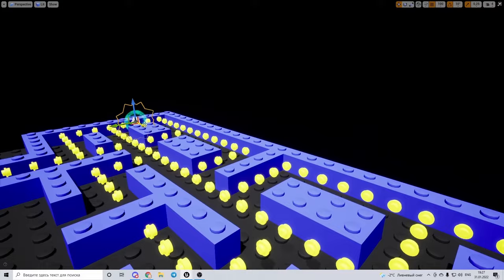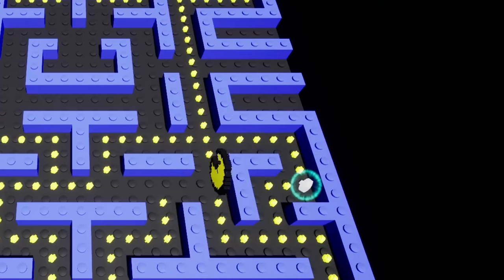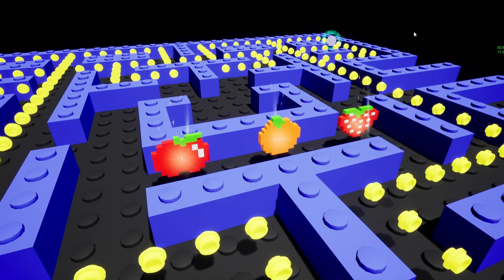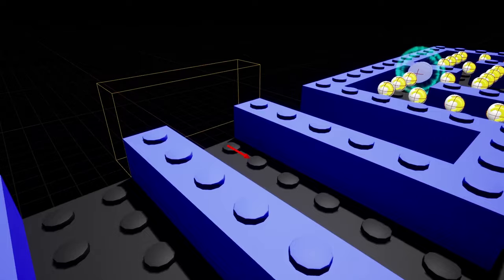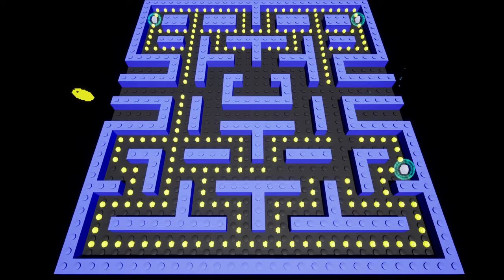Then I've added power pellets, of course. They will allow the player to eat enemy ghosts a bit later. I also decided to model some fruits — they are orange, strawberry, and apple. I modeled them in Lego style as well and just spawned them and made the player able to eat them. After that I've added the ability to warp around the map, and did that with nice particle and sound effects.